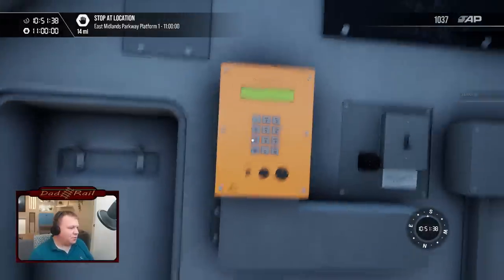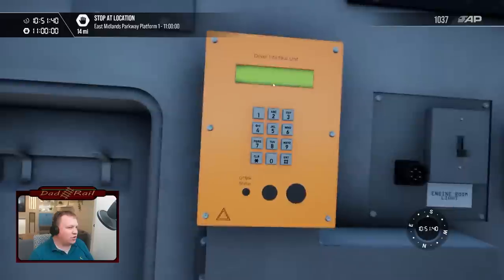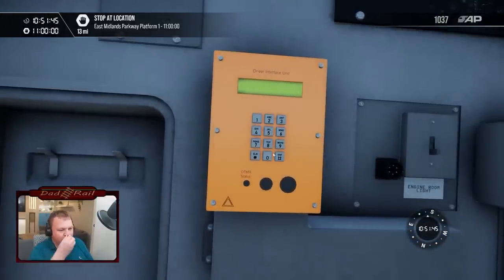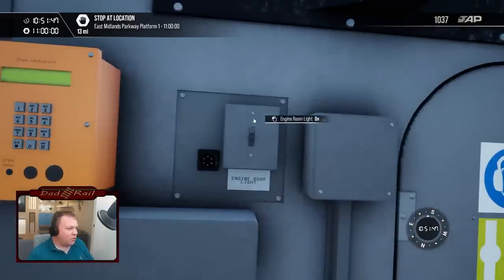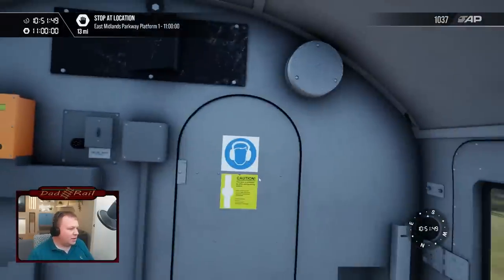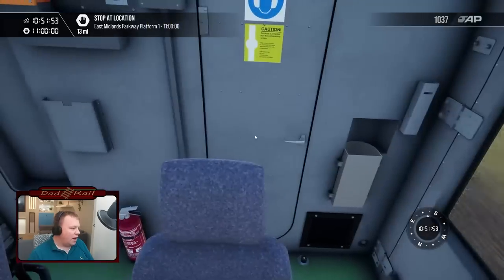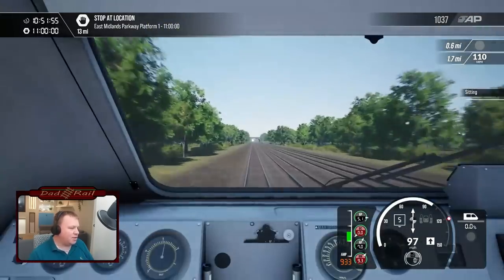Jumping up out of the seat briefly to check the back panel. There's the driver interface unit — this is for downloads, like your black box controller where you put your PIN number in. Unfortunately that doesn't work. We've got engine room lights, however we can't go into the engine room — that is blocked off, which is a little bit of a shame.